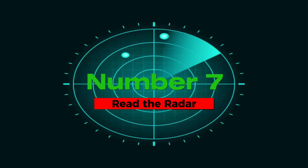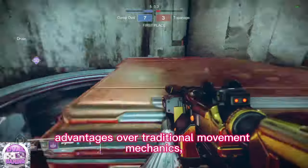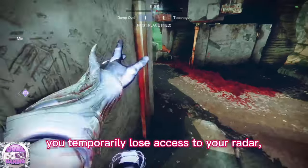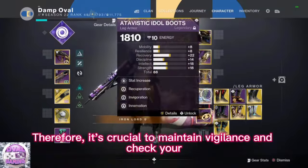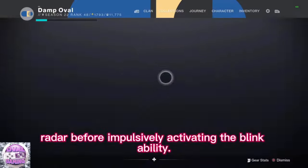Number 7: read the radar. While employing blink can offer advantages over traditional movement mechanics, it's vital to understand both its benefits and limitations. When using blink, you temporarily lose access to your radar, unless you have Astrocyte Verse equipped. Therefore, it's crucial to maintain vigilance and check your radar before impulsively activating your blink ability.